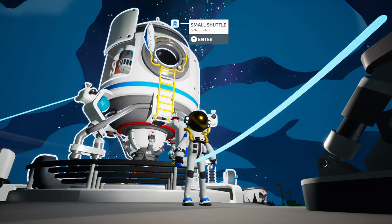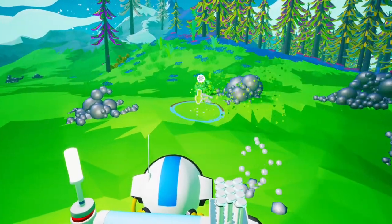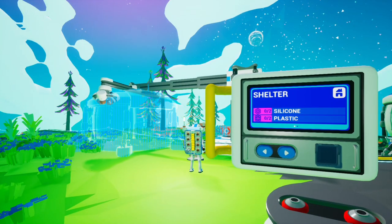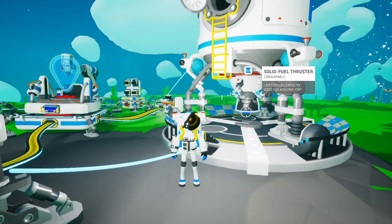In order to travel, you're going to need to build a shuttle. All you need to do is gather the appropriate resources and use your small and large 3D printers to build a small shuttle, an oxygenator, and a solid fuel thruster.